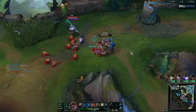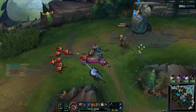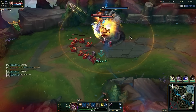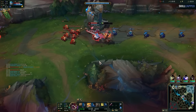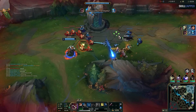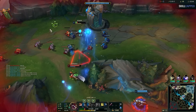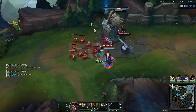I actually missed my recall after I killed her because I was busy explaining what happened, so Gwen got back to lane and had a big wave. This is the next part of the knowledge check on Kled — most people don't know how his E works. It's similar to Renekton: if Kled's first E hits, he can use another.